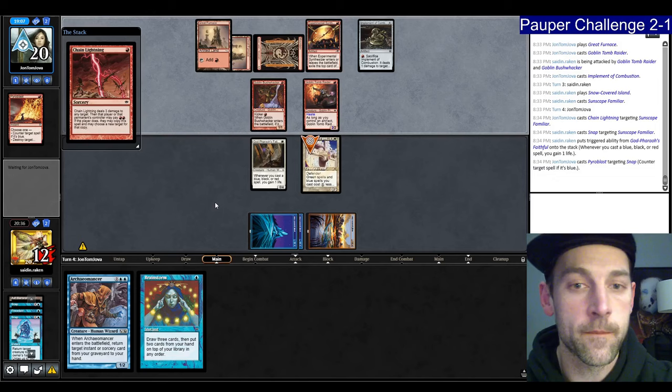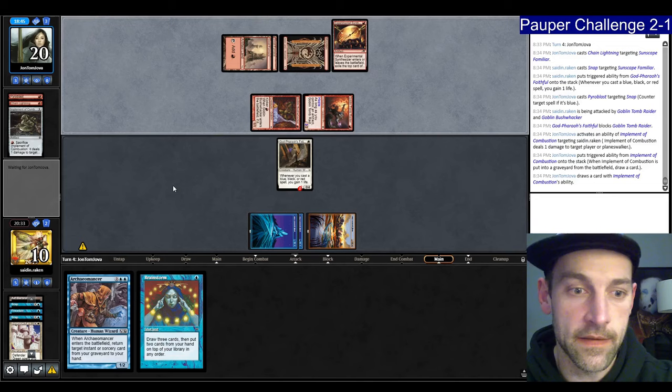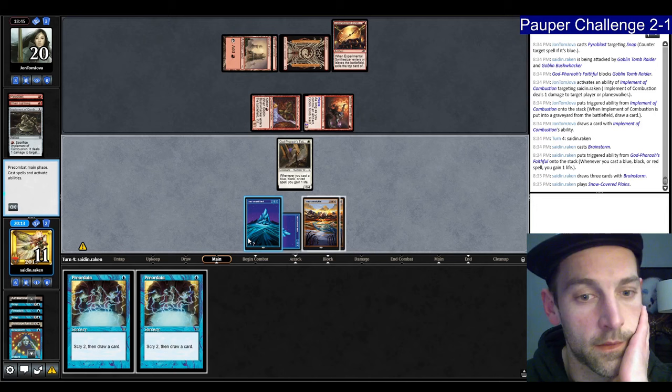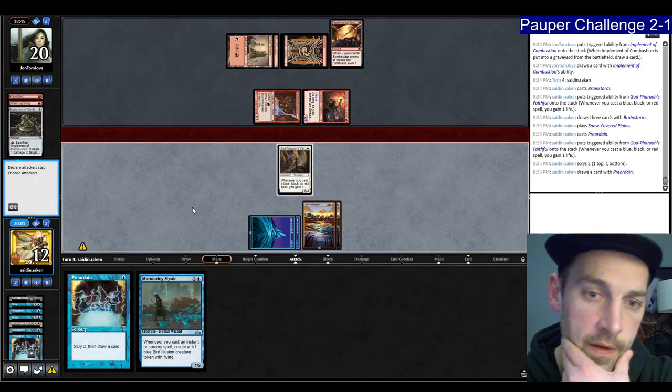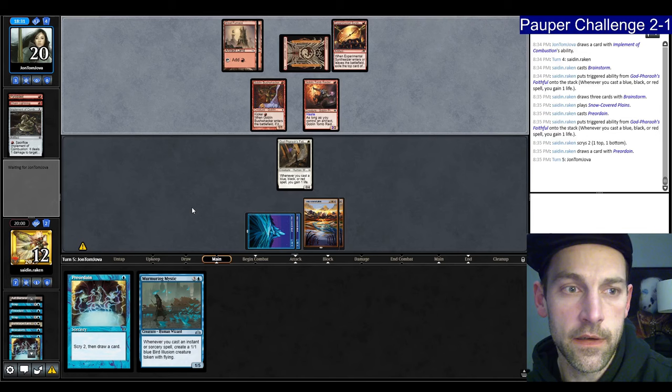We need some things to do. Let's Brainstorm first, put the Arcane Mancer back on top. Play the land, Preordain, and put the Arcane Mancer on the bottom — drawing the Mystic. If I draw an untapped land, I can Mystic into Preordain. They didn't have the Bolt last turn but they drew a lot of cards. Looks like they're going to Kuldotha the Synthesizer, finding a Mountain. Will we see a Bushwhacker? They're an Epicure — at 11. There's the Bushwhacker — 2, 4, 6. I think that's lethal.